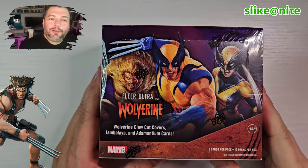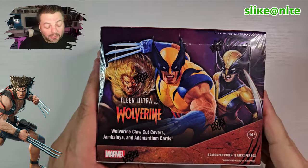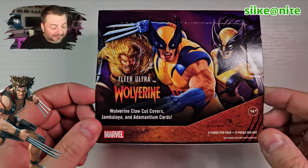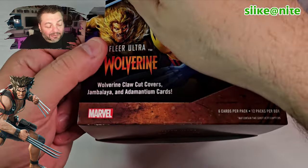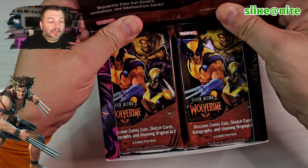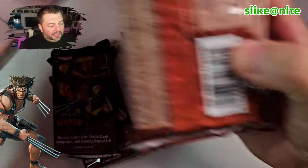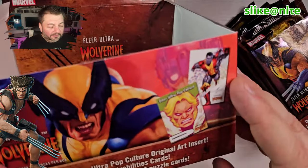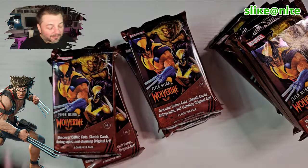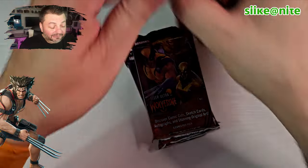Hey, what's up my fellow mutants and welcome back to another episode of Seek at Night where we are going to open our first FLIR Ultra Wolverine box. So without further ado I want to get into these — I want to see what we get in this box and share that with you guys. These are 12 packs in a box, six cards per pack, just like we had with the Midnight Suns. There's pop art, jambalayas, adamantium cards — a little bit of everything in here.